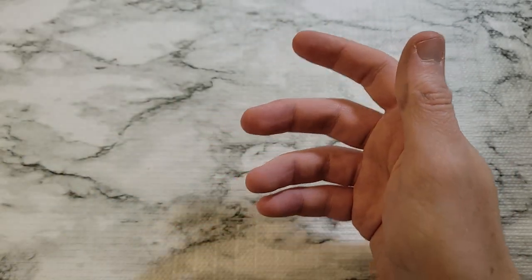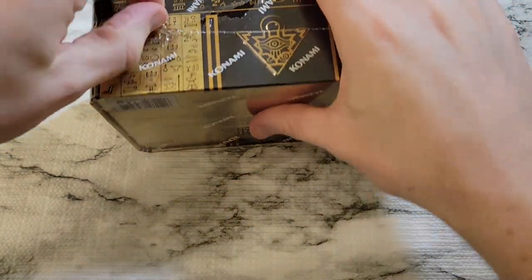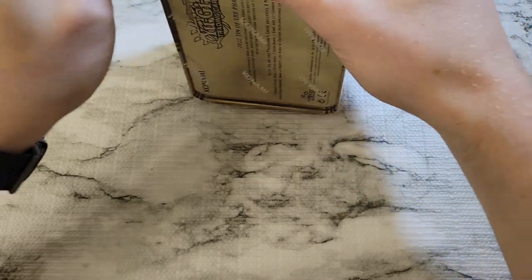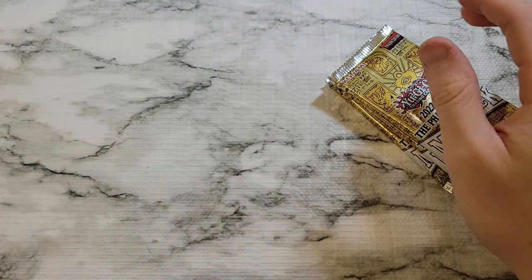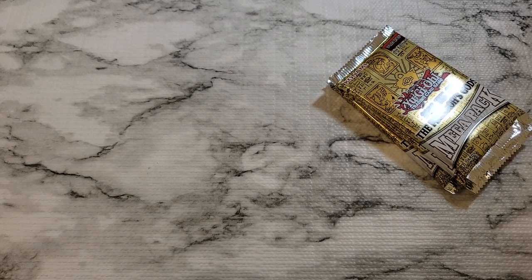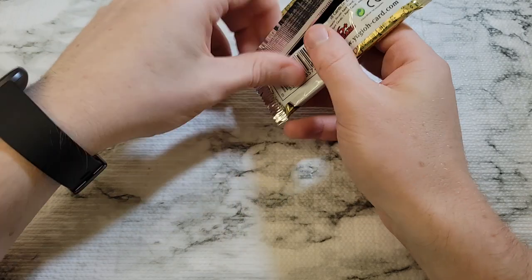There are a lot of good prints in this set. Obviously Prosperity is still holding its value — still sitting at like $40 even after the tins are out now. It's going to be a much needed reprint. I haven't got a copy of Forbidden Droplet yet; I got one back in Brothers of Legend as a secret rare. I always need to add another copy — that's probably my best pull ever. We'll start knocking these out a little bit quicker.